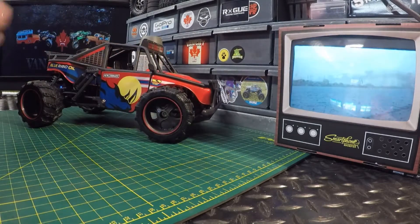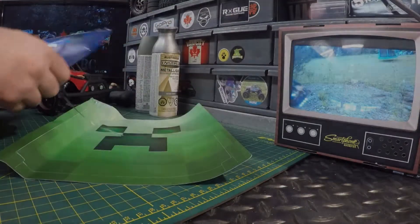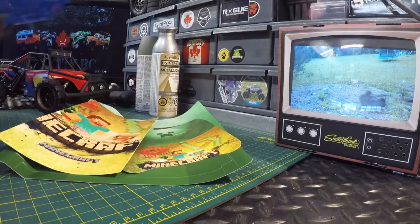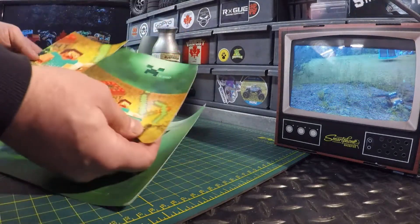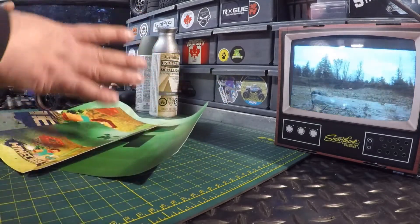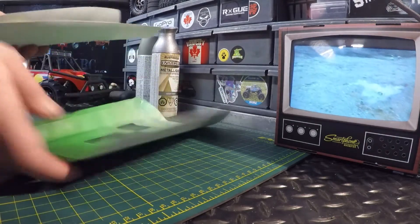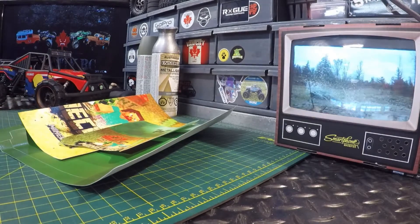We might use some metallic paint on the wheels as well — not sure about that yet. We found some Minecraft skins — I believe it's for a PlayStation, but anyway we're going to use those skins and make our own decals out of that. I also have some stickers coming for that as well. So I figured we'll get this all looking like a Minecraft RC and make the little guy happy.